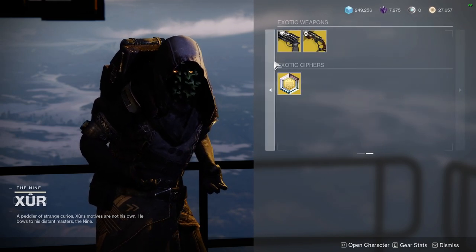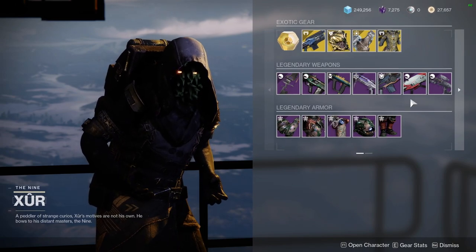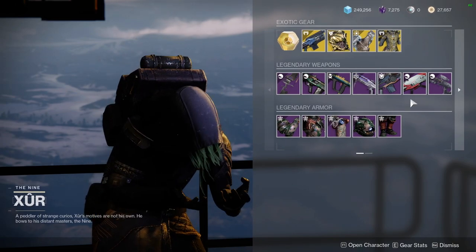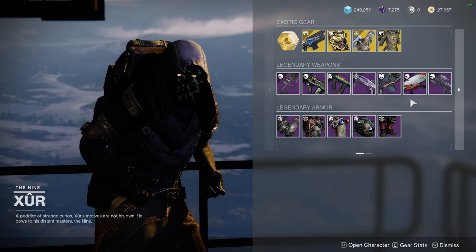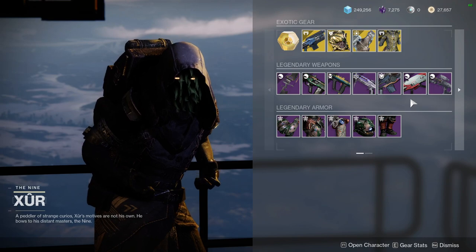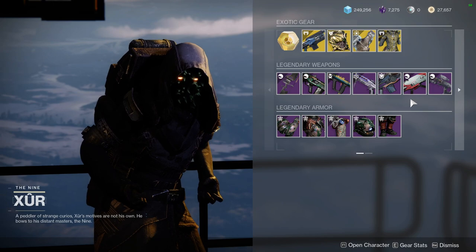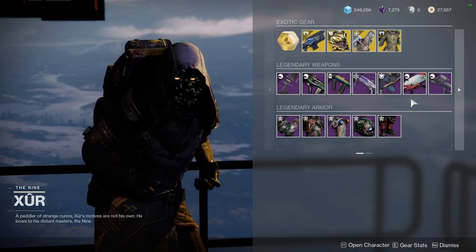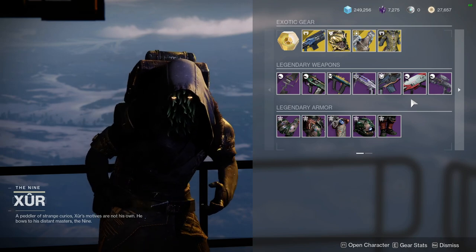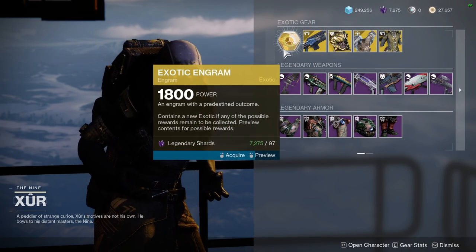Wormhusk lets you heal, and Stronghold has really good stats. Unfortunately it's Stronghold because we're using it alongside Wings of Sacred Dawn, which has pretty terrible Mobility. That's pretty much it — let me know what you guys are going to be picking up. I definitely think all of the armor sets are worth a pickup, but if I had to choose a few pieces from each class: for the Hunter, the boots, arms, and helmet are worth it. For Warlocks, the helmet, chest piece, and bond.